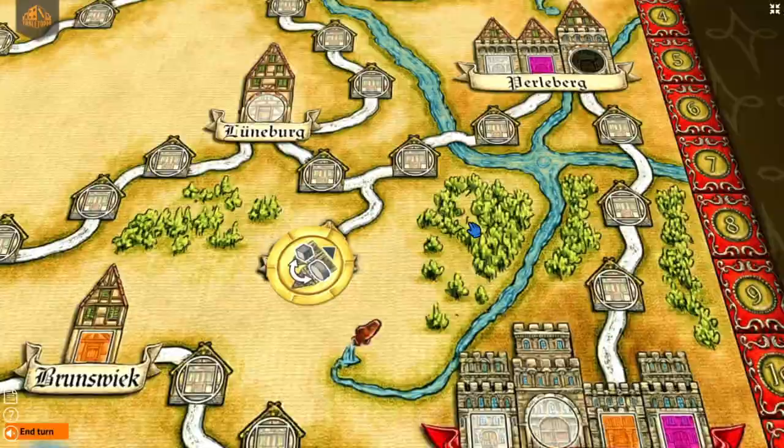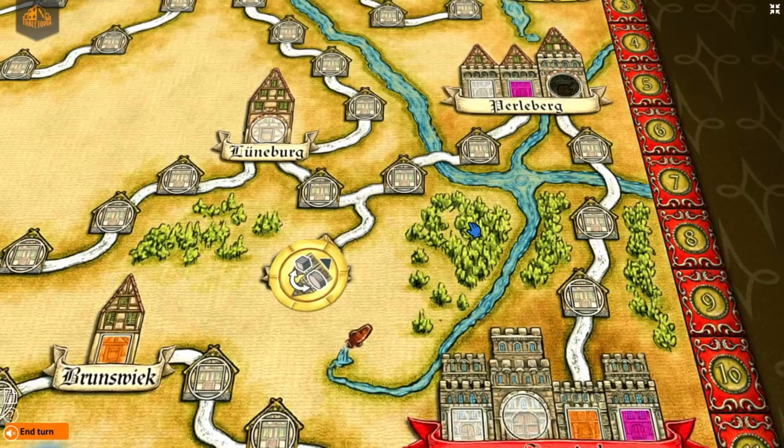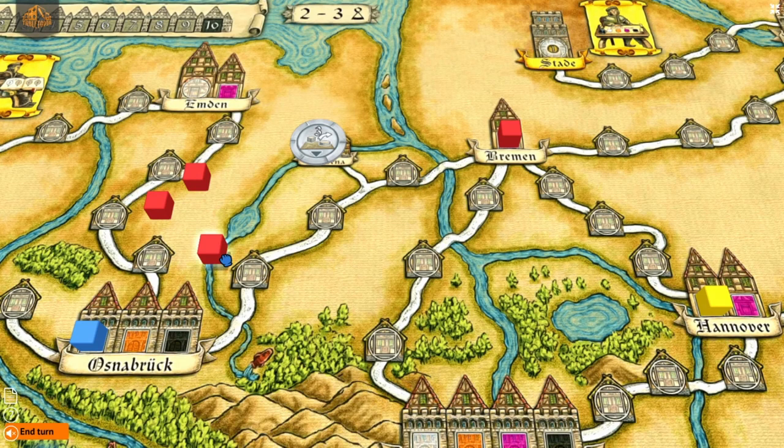There are three routes on the board which have a bonus token. You get one when you complete the route, and any turn that you take a bonus token you have to put a new one on the board, so there are always three bonus tokens on the board.